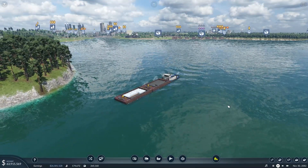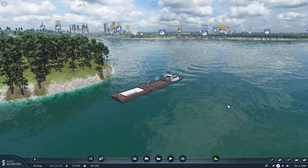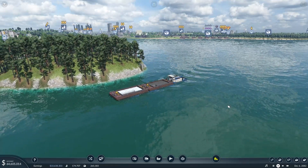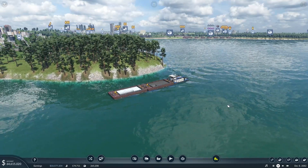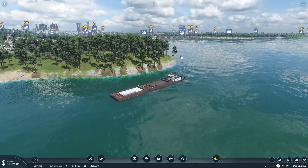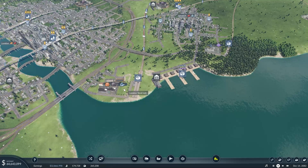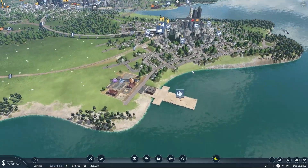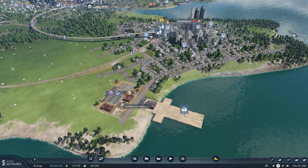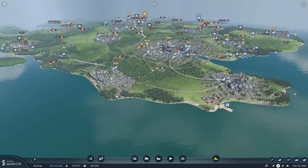Hey guys, my name is Cediac and welcome back to another episode of Transport Fever 2 where we're still continuing to build the biggest, the best transportation company in the whole of the United Kingdom. We're now witnessing the brand new cargo ship that we set up in the last episode, transporting steel and plastics from our big harbour over here — plastics coming in, steel being produced, placed on the dock and transported over to Cansbury where it can be turned into factory goods. We can eventually ship that to one of the many cities that require it.